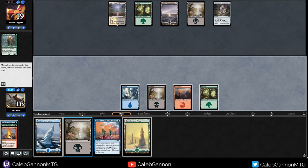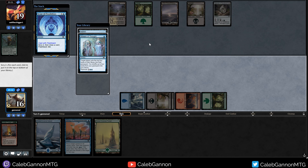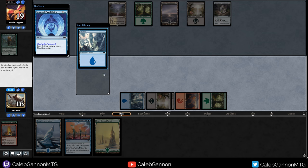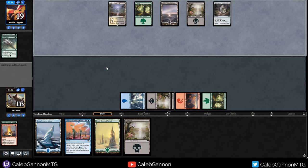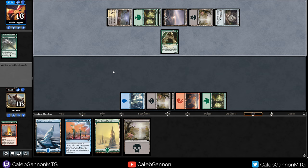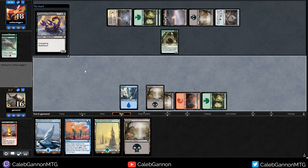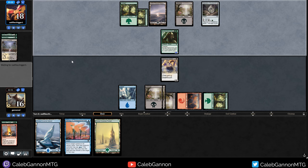We can go Swamp, play Scour, set up our next couple draws. Island Stream of Thought - now both Stream of Thoughts are on the bottom. Quite a few lands. I'm going to keep playing Swamps because we have Crypt Rats. I don't like this... I can bounce that. Kind of wish I had Magmatic Sinkhole. Play the Scorpion, continue playing Swamps, pass turn. Cracking that in their draw step is interesting.